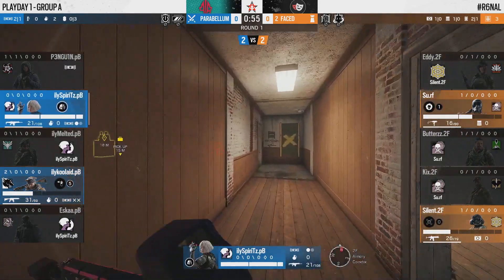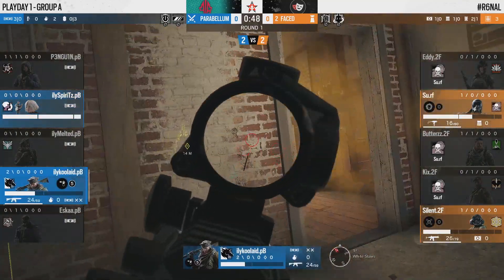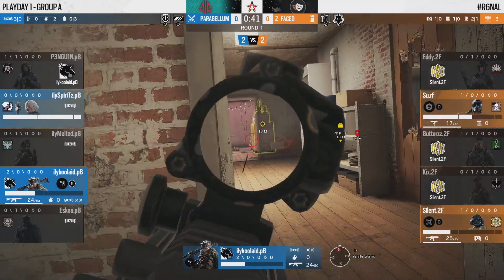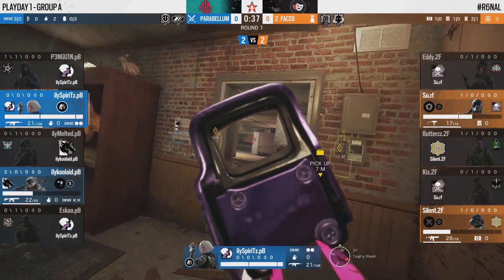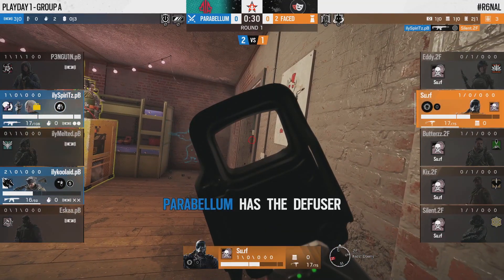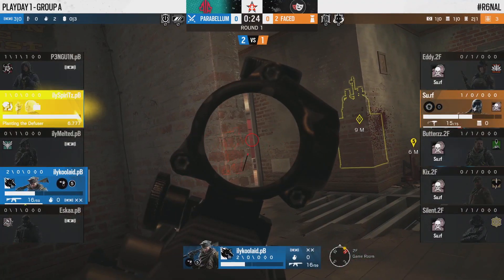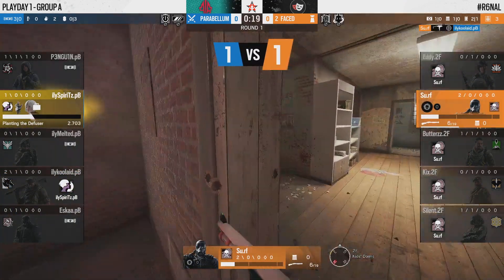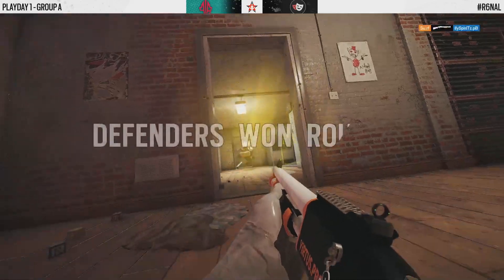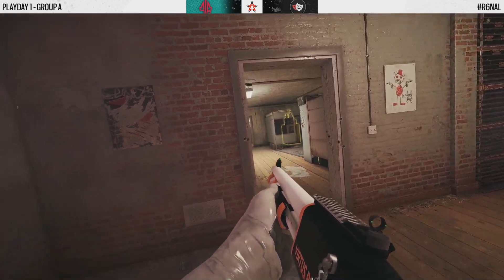Kool-Aid and Spirits have to split up. Spirits is coming from the trophy side, Kool-Aid holding the cross on white. The last smoke gets shot, Kool-Aid is no longer delayed. Spirits has the Iana clone — both defenders know exactly where the diffuser is. But Silent on the prone peek gets his head shot off. It's just Surf in a one versus two.